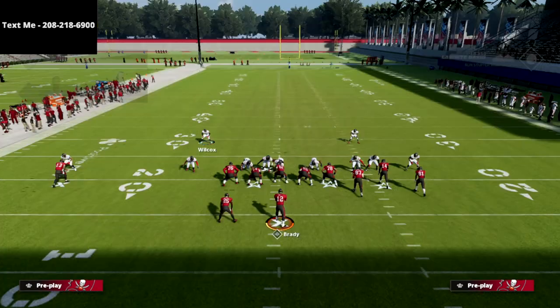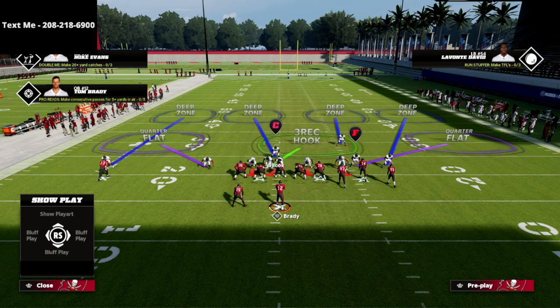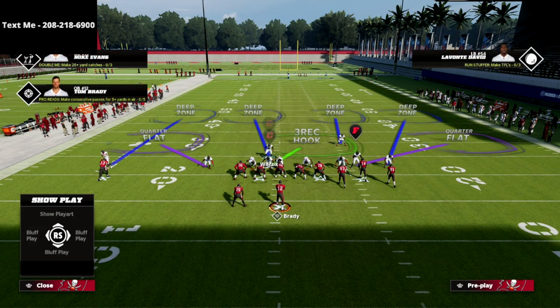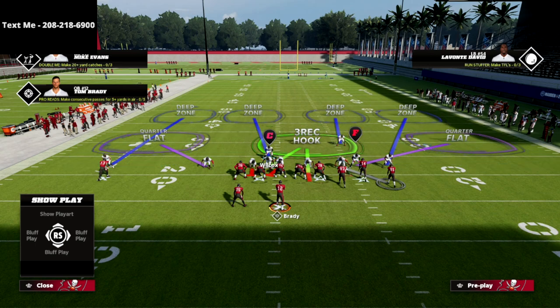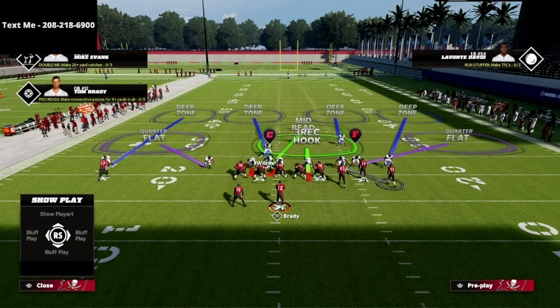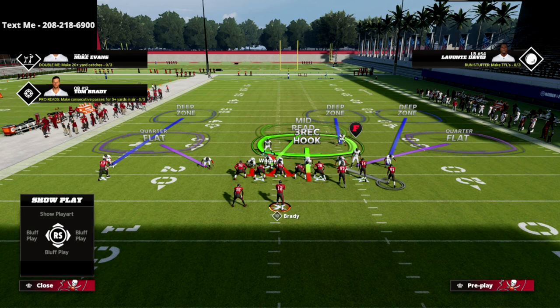We're going to reset our linebackers once we get that guy in the A gap, and your coverages will come back from that point. Then we're going to man up the circle receiver with the outside linebacker on the gun bunch side. We'll bluff blitz the right-of-screen defensive end, and take the middle linebacker and put him into a middle read zone.